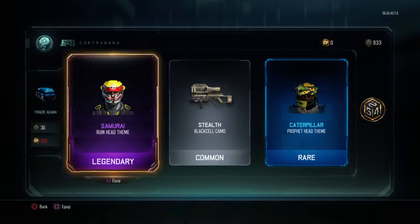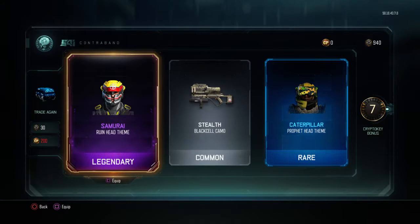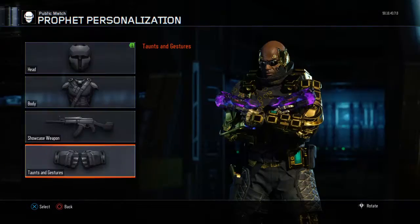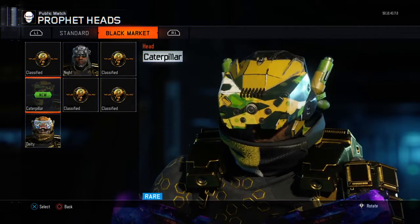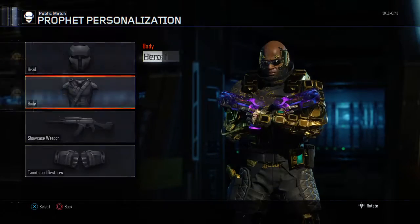Samurai head again — duplicate. Caterpillar head for Profit, that's new. Do we have Caterpillar for the body? No we do not. I got a good feeling about this.